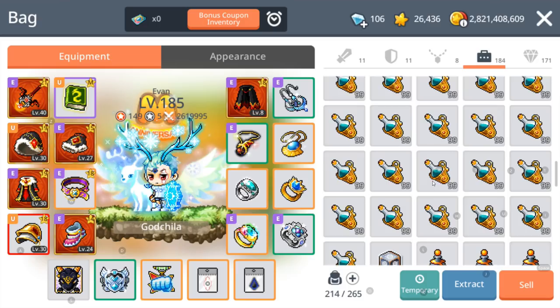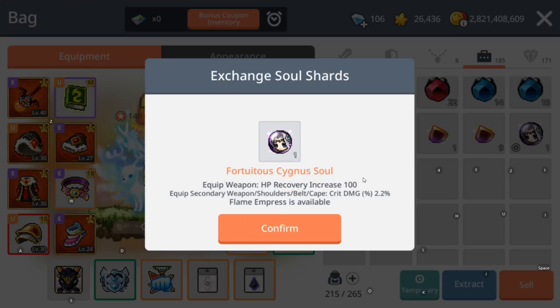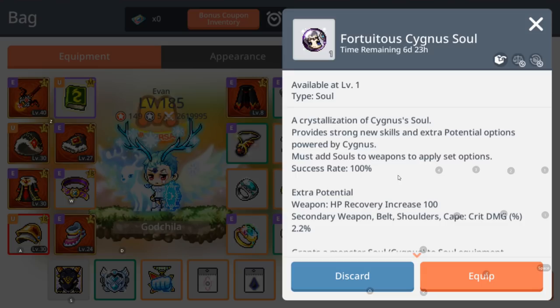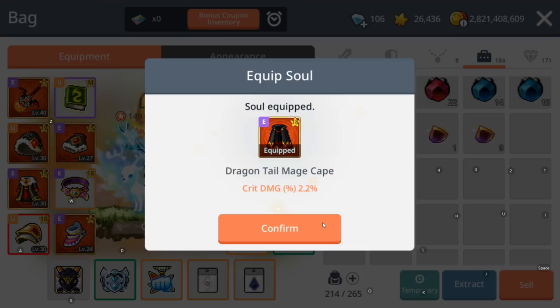Make sure I have no more soul shots. Guys, this is the moment — will I get another max soul? Here we go. 2.2%! That is the soul that I want — 2.2% on critical damage. Let's equip it on my kit. The new kit — yes!